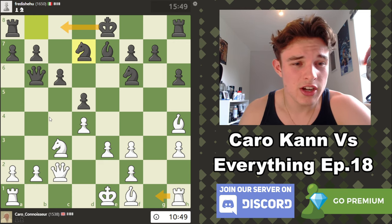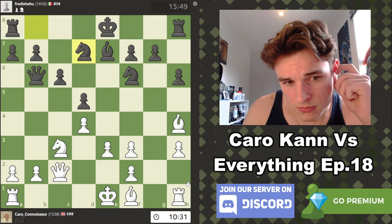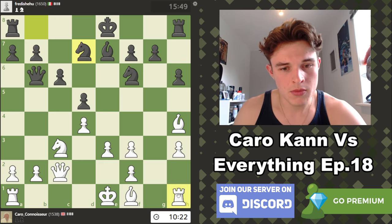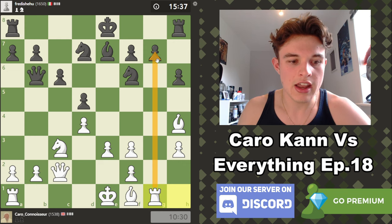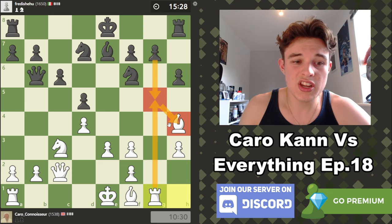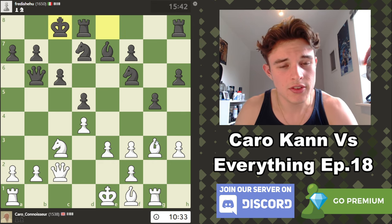Rg1 looks pretty good to me. My opponent might be trying to castle Queenside, but I have a nice A-pawn to throw down the board potentially. This diagonal will be quite weak — I can take advantage of that. I have the Bishop pair, which could be useful, although the board is a bit closed for the moment. Rg1 is the most natural move, just getting on the open G file, attacking an undefended pawn. And he does play G5 to attack my Bishop and defend the pawn. Okay, obviously I have to retreat. This diagonal is pretty good if my opponent goes Queenside — which he does.